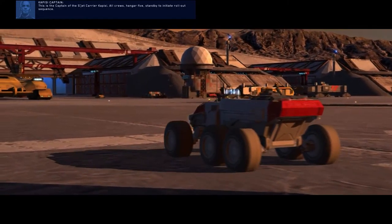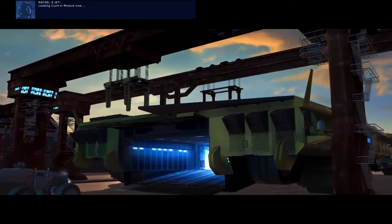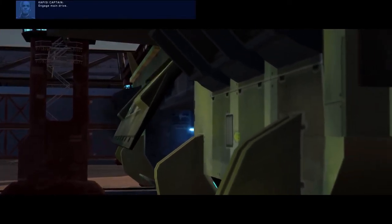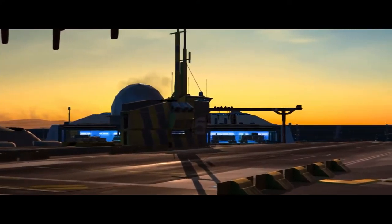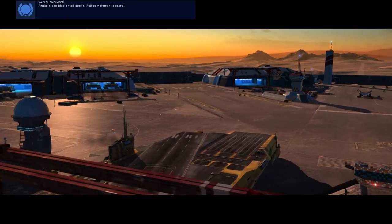This is the captain of the Sujet carrier, Capisi. All crews, Hangar 5. Standby to initiate rollout sequence. Loading control module now. Engage main drive. Laneway clear. All stations green. Captain has the helm.